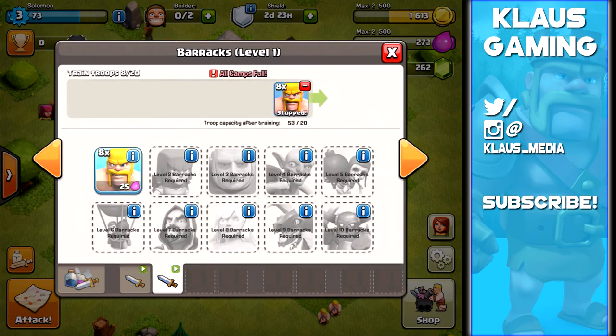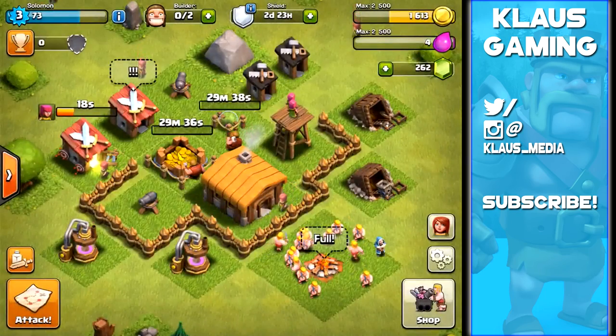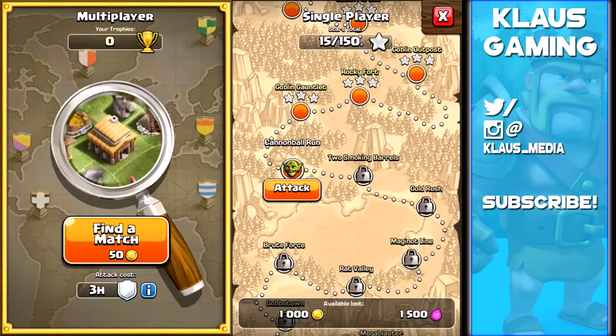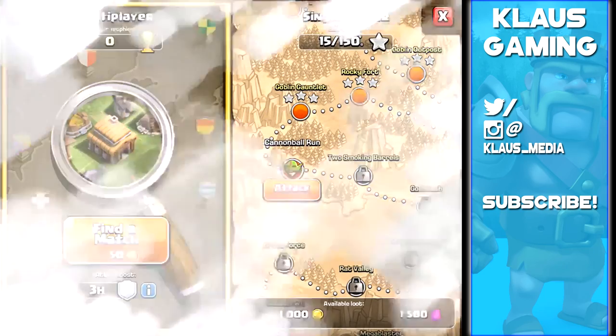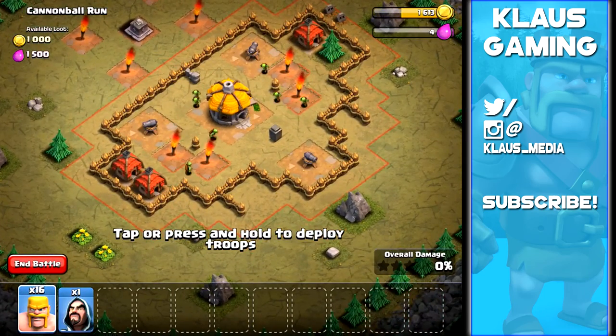We had 25 capacity for the first barrack and only 20 for the second. We are completely out of elixir - this is not good. We need to go in and take on Cannonball Run here and get some more loot. We've got two cannons up at the top left and bottom right.